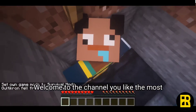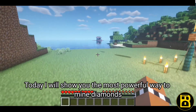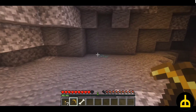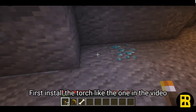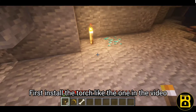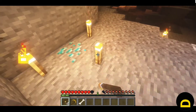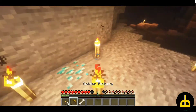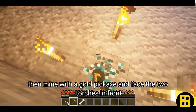Welcome to the channel you like the most. Today I will show you the most powerful way to mine diamonds. Method 1: using a golden pickaxe and a torch. First, install the torch like the one in the video, then mine with a gold pickaxe and face the two torches in front.